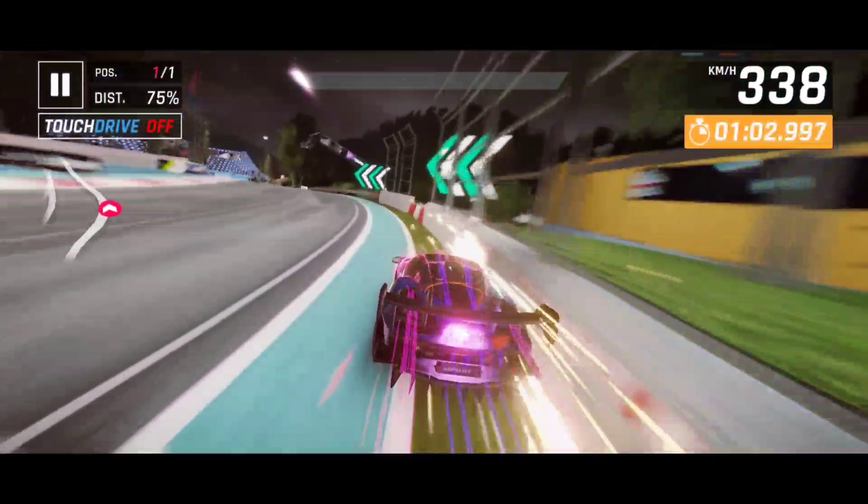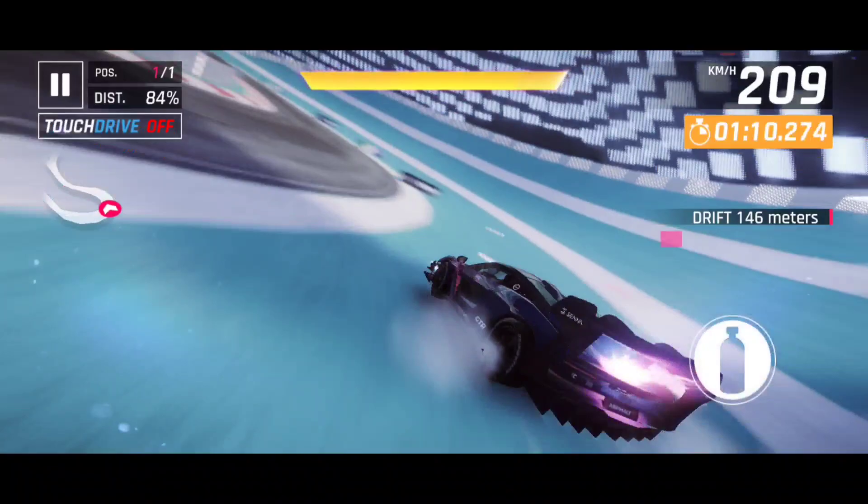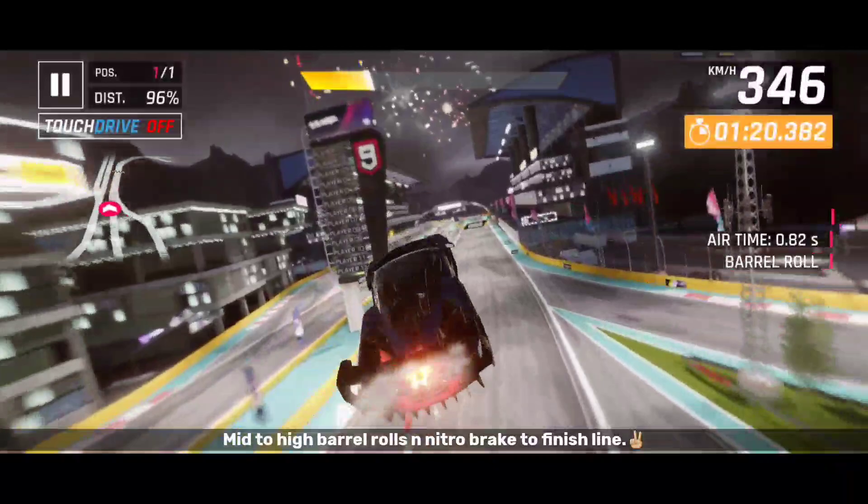Nitro brake on landing, sharp left drift onto the blue tarmac and shockwave exit into the finishing stretch. Hold steady, let nitro run out and keep right. Collect the final nitro bottle and hit orange nitro to gain back speed. Mid to high barrel rolls and nitro brake to the finish line.